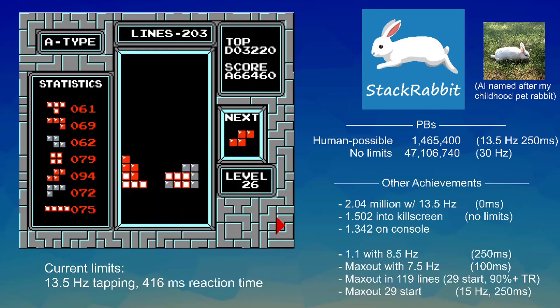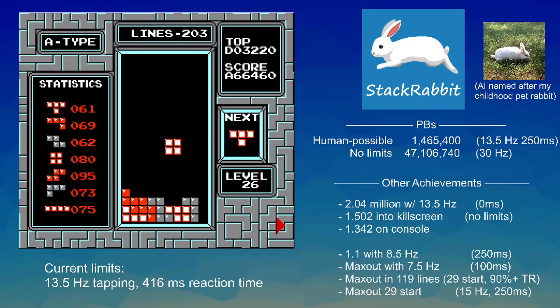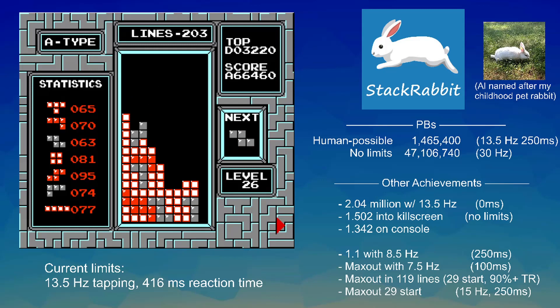If you translate the world record into hexadecimal, the world record is E39. And StackRabbit's PB so far with human-like parameters is E65. So those will be the targets to beat.